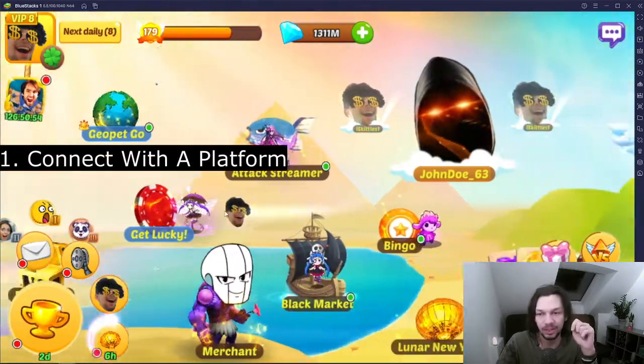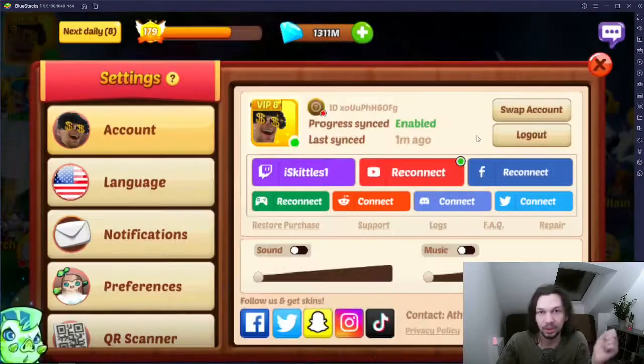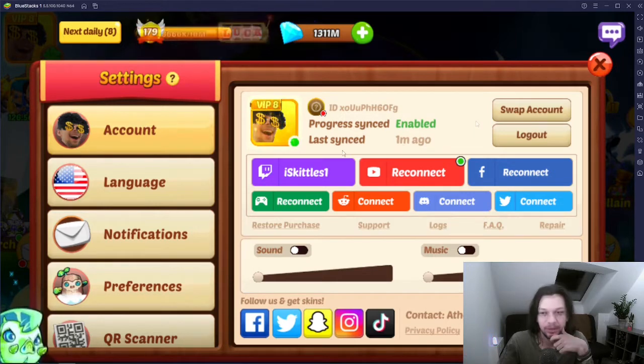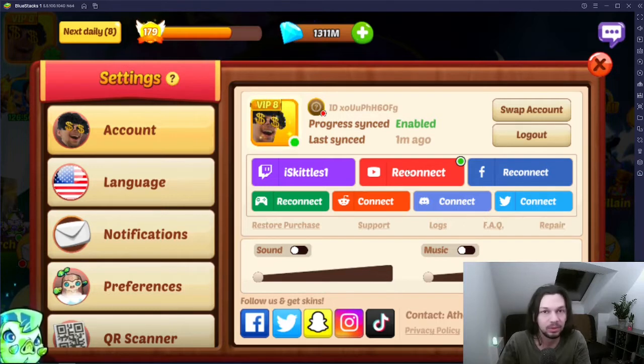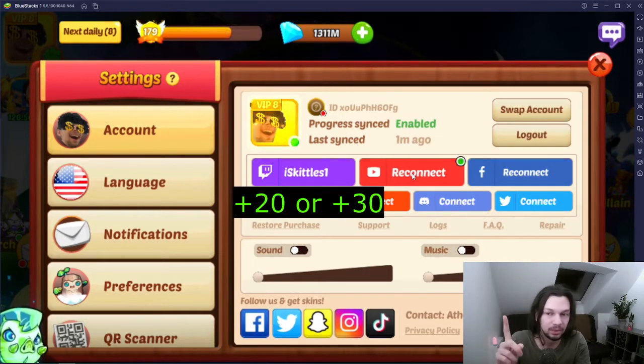Tip one: connect with a platform in the settings building. It's the easiest but also the most important one because it gives you epic trust, which unlocks a lot of features, increases your loot, and makes your account more secure. Preferably connect with multiple platforms — I connected with only one, got banned, and couldn't play on that account. If you've connected with one platform you get 20 points; two or more platforms gets you 30 points.